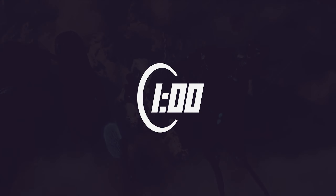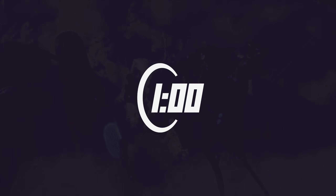With a full array of new built-in Spartan abilities like boost, ground pound, and stabilize, the combat flow for Halo took on a new face. But with these new abilities came a fair set of tricks and exploits. Today I want to tell you about the exploit that basically broke any map in Halo 5: the Angel Jump.